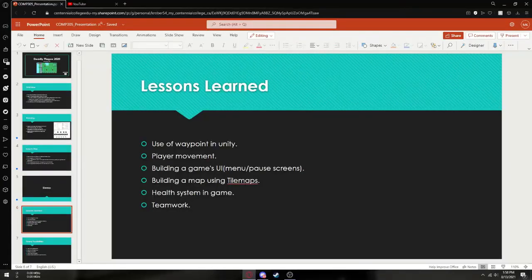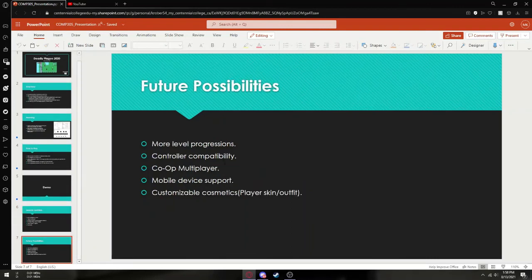Hello, my name is Mohammad Shaheen. For this project I'm going to talk about the lessons learned and future possibilities. While doing this project we learned the use of waypoints in Unity, how to make the player move, building a game's UI like the menu screen and pause screen, building a map using tilemaps, the health system in-game, and teamwork as a group project. Future possibilities include more level progressions, controller compatibility, co-op multiplayer, mobile device support, and customizable cosmetics like player skins or outfits.